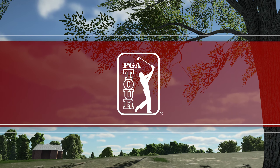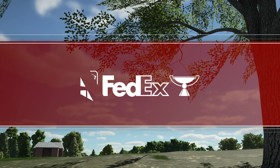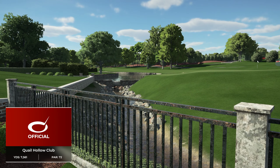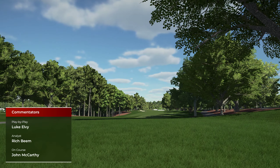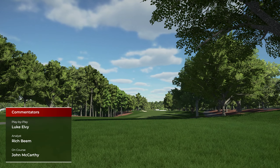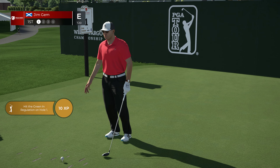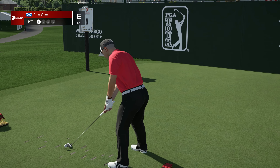Welcome to 2K Sports PGA Tour action. Today's coverage of the Wells Fargo Championship is about to begin. Welcome to Quail Hollow Club — I'm Luke Elvey with Rich Beam in the booth. This golf course really smacks you in the face straight out of the gates: 512 yards, par four, dogleg to the right, bunkers down the left. The second shot is to a very narrow green sitting below the player — a very difficult opening hole.